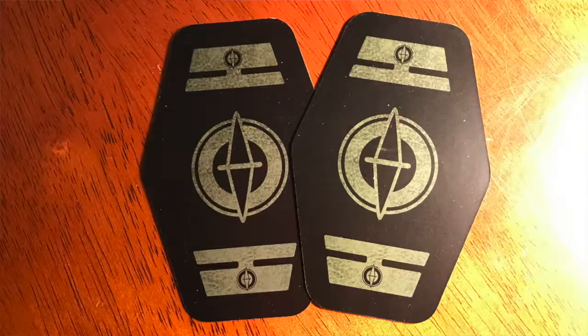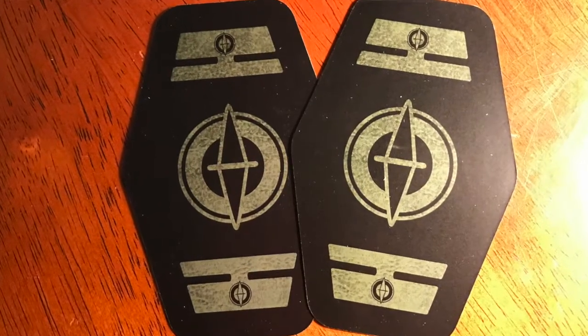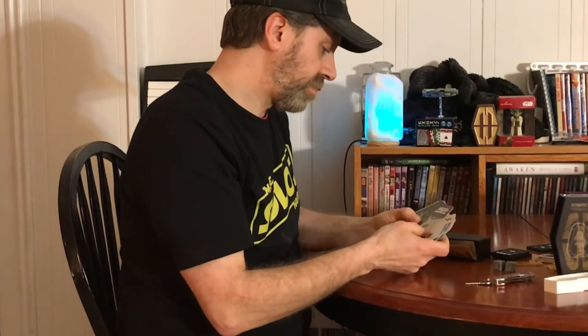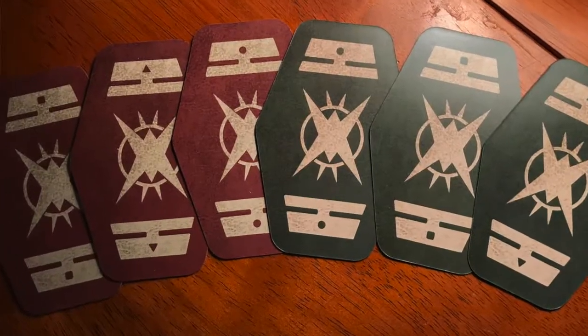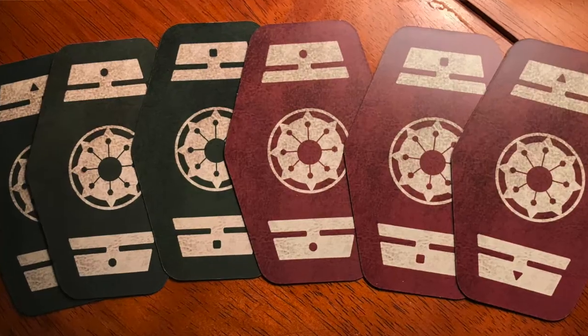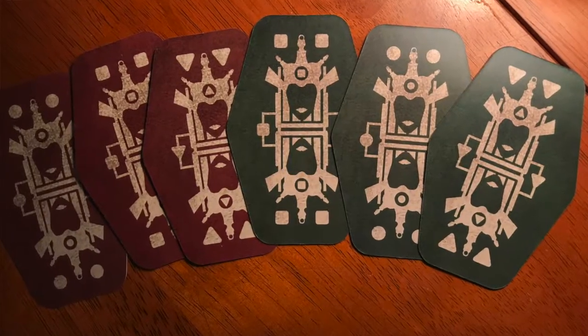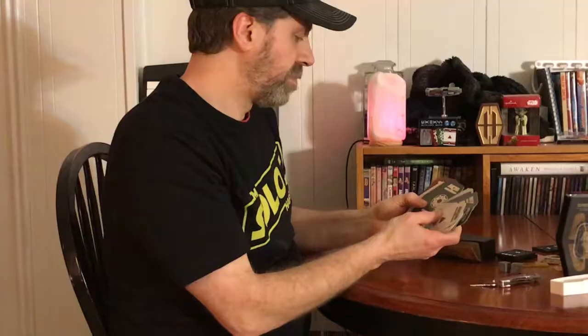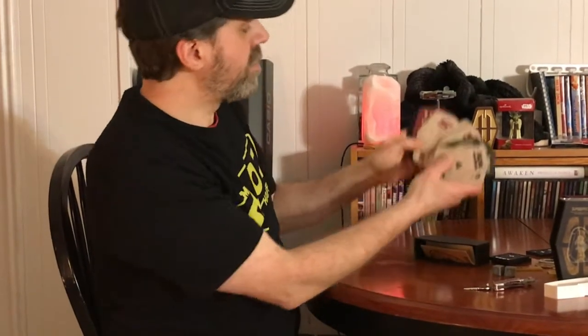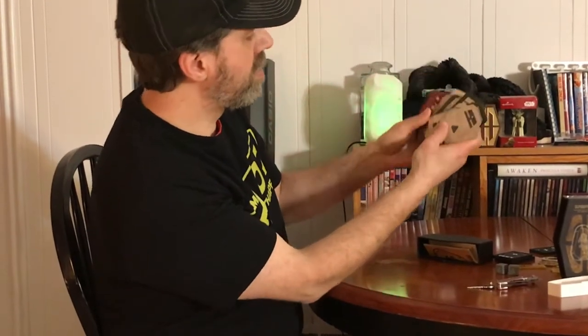And of course we have our Psyloc — a couple of them in there. That looks like a seven, an eight, a nine, and a ten. And of course we have the red and green.